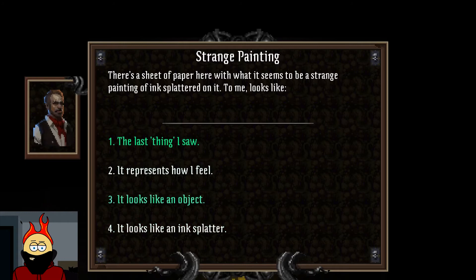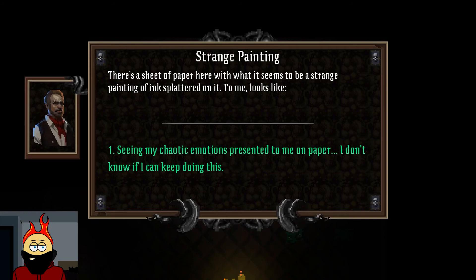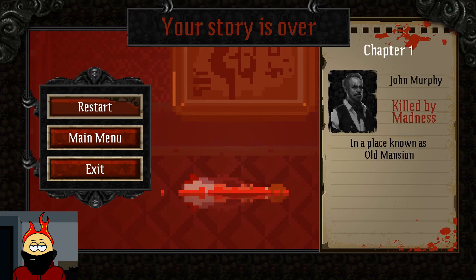A sheet of paper with what looks like a strange painting of ink splattered on it. It represents how I feel — seeing my chaotic emotions represented on paper. I don't know if I can keep doing this. Bullshit! That is fucked up! Is there some sort of representation of the sanity meter that I'm not aware of? I don't know if it was that itself that killed me, or if I tipped over into madness — it says 'killed by madness' but I don't have a point of reference. That really sucks!